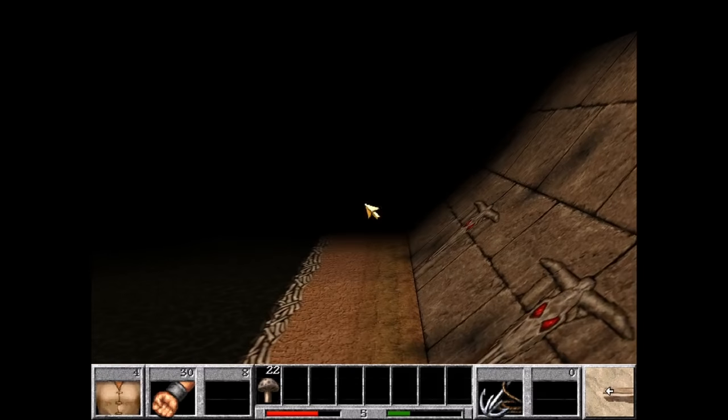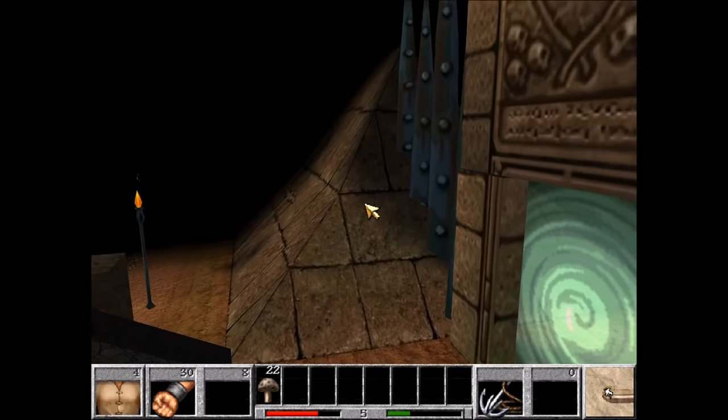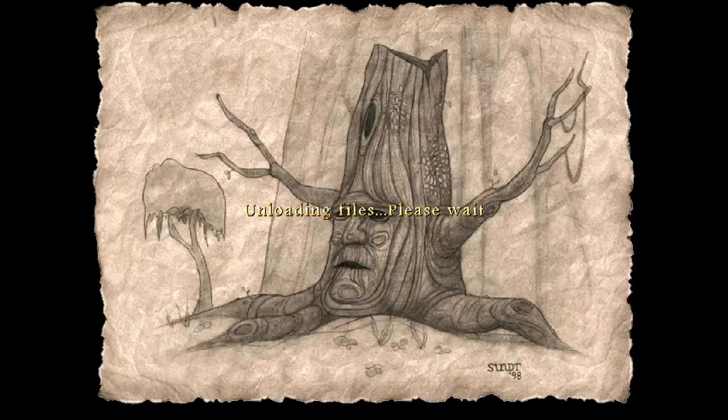Now that we're on the other side of the river, we can make our way to the swirly spiral at the end of the level, which will take us to the swamp. And that's the Dimension of Death — one of the shortest levels in the speedrun.